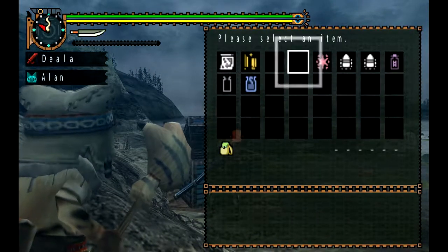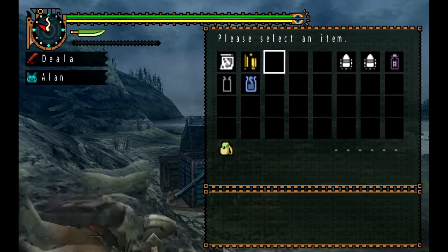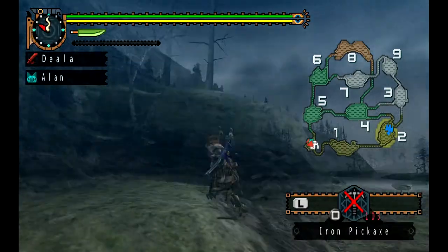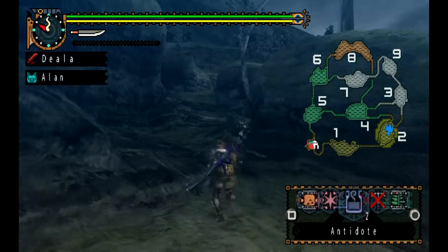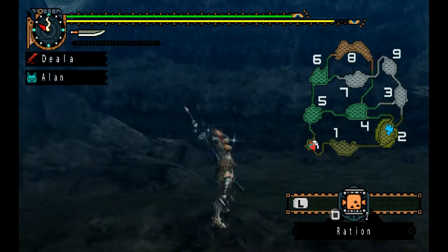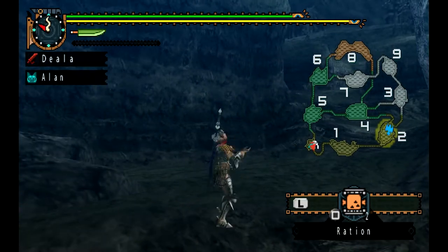Alright, I probably won't do what I usually do and do a monster hunter strategy meeting — there's no point. It's not actually a difficult monster. I think the only time I ever need to do that is when it gets down to hard monsters, unless people really want me to. I just say what his weakness is during the hunt.